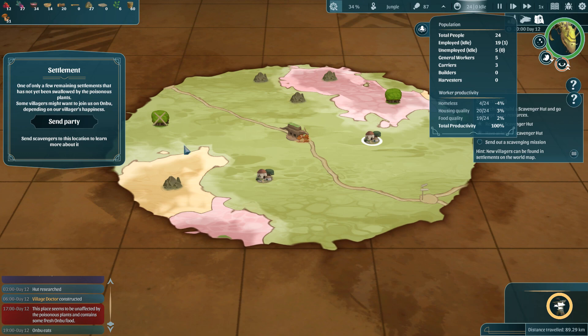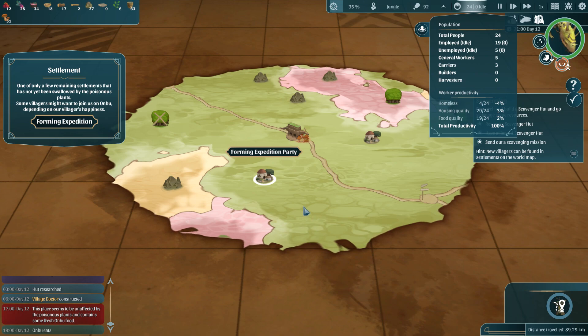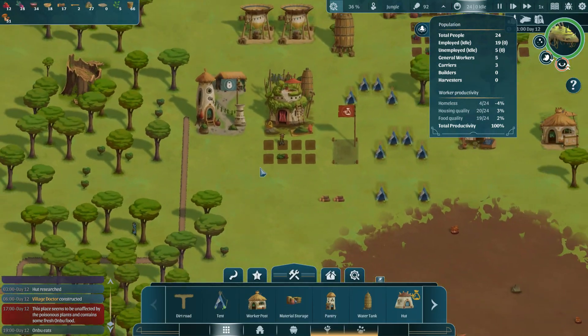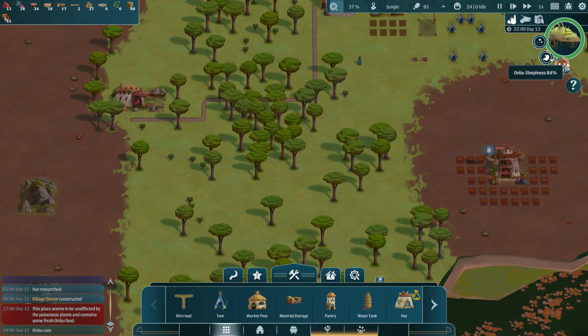Oh, and the Anbu is eating! And look — there's a whole bunch of settlements. We might find more villagers from these settlements. There are also quarries which are full of stones. Let's try sending an expedition party to visit the other village and maybe get even more villagers in here, because life on the Anbu is awesome. And hopefully we'll take good care of the Anbu.